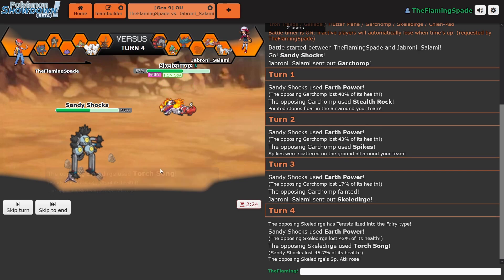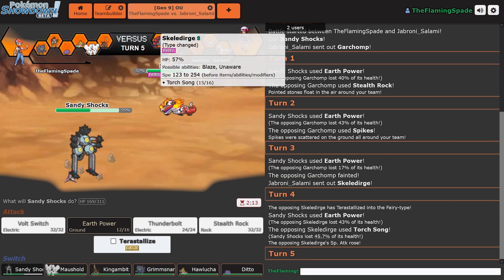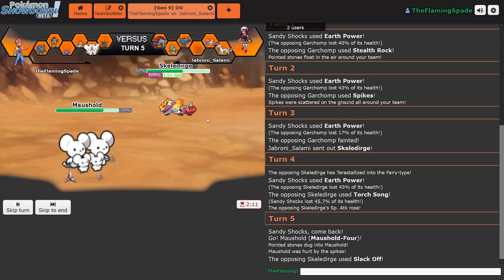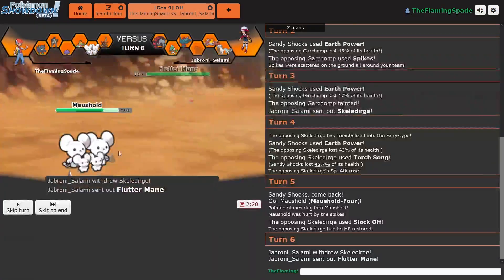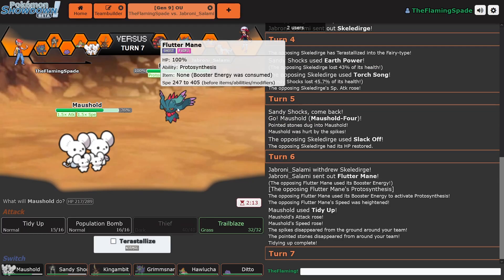That's cool. But if I go into Ditto, do I also transform into his Terra type? That's going to be interesting to find out. If I go into Mouse Hold on a Torch Song, can I take it? It's still plus one, so I'm gonna still do it. As he goes for Slack Off — that's good. Now we're going to Tidy Up. This thing is slow and bulky. Let's do a little bit of spring cleaning here. It's kind of a boosting move, not affecting the opponent, so I can still do it. I do have Thief, but he's part Fairy-type. He gets a Speed boost — he's going to be faster and he can Moonblast.